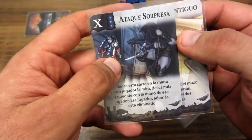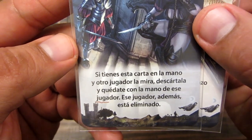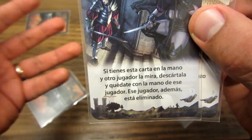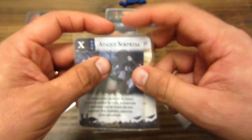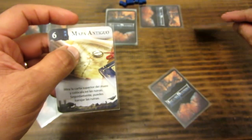La segunda carta se llama ataque sorpresa, que dice: 'Si tienes esta carta en la mano y otro jugador la mira, descártala, quédate con la mano de ese jugador y además eliminas a otro jugador'. Entonces voy a jugar el mapa antiguo y mantener esta carta en la mano, porque al final me defiende si alguien me la mira. Guardo esta carta y juego la carta que dice 'mirar la carta superior'.